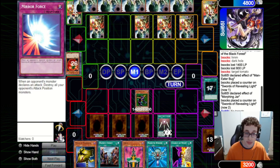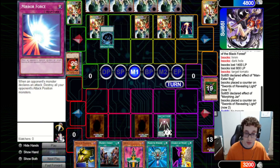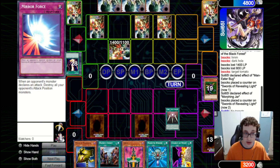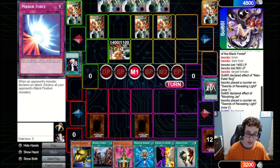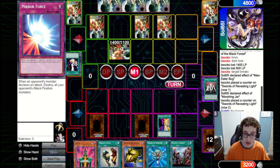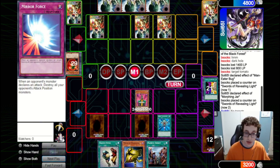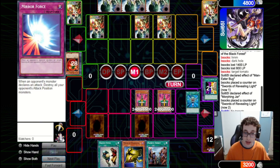Swords is still up so they can't attack over the Cannon Soldier, and even if they could, we've got Mirror Force for it. They fire a Raigeki — we've got the Imperial Order, but they've got a Mystical Space Typhoon for the Imperial Order, so quite unfortunate. They set one and pass back, but honestly we're pretty fine. We fire a Change of Heart on their set, tribute it off for Jinzo, and can Reborn either their Jinzo or our Cannon Soldier — either way that will be the end of the game.